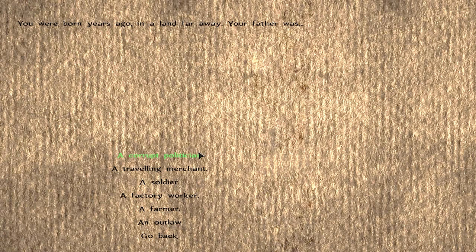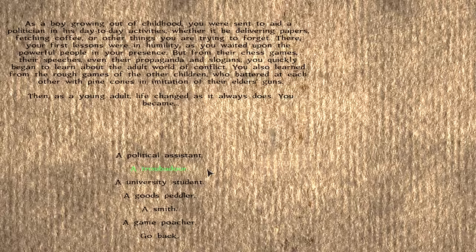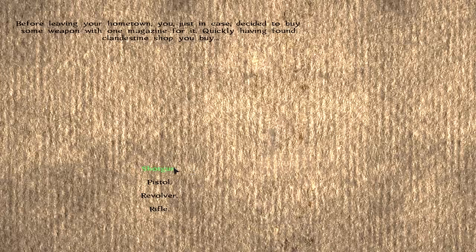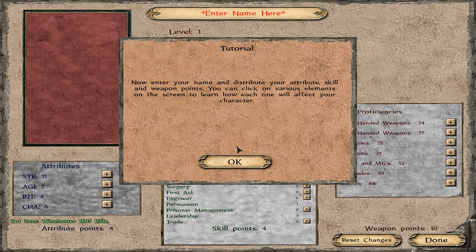We're gonna be in Mel. You were born years ago in a land far away. Our father was a corrupt politician. He was a soldier. As I started to learn about the world, my early life - I was a secretary to a politician, then I became a political assistant, and personal revenge forced me onward in life. We can choose our first weapon - quickly having found a clandestine shop, I buy a rifle. Let's become an adventurer.